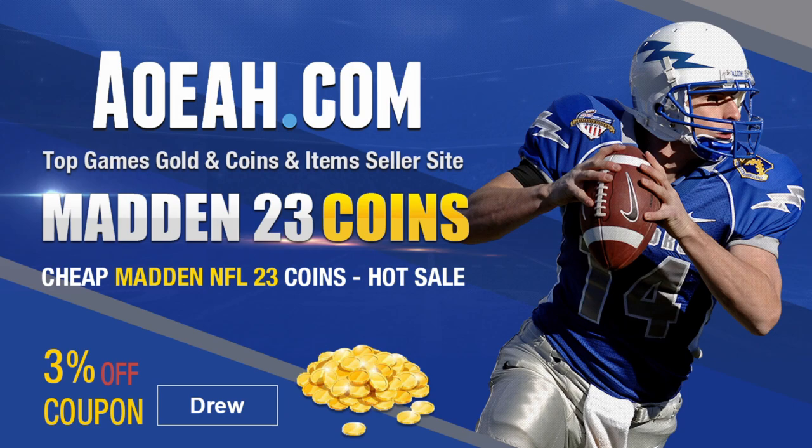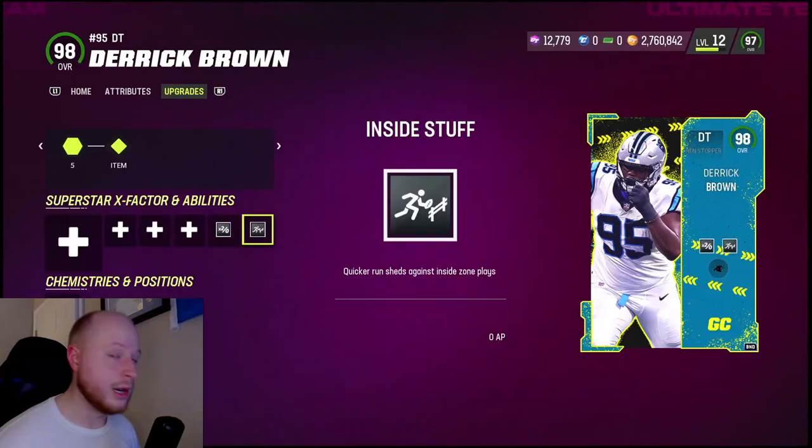If you're looking to buy fast, cheap, and reliable Madden Ultimate Team coins, check out my sponsor AOEAH to build that theme team or god squad you always wanted. Use code DREWET at checkout for 3% off. Links in the description down below.